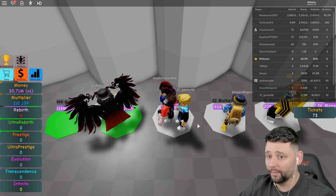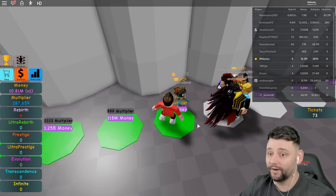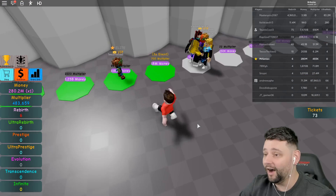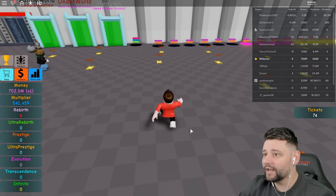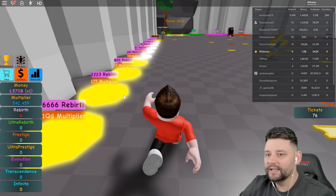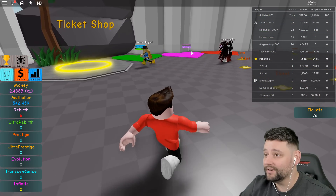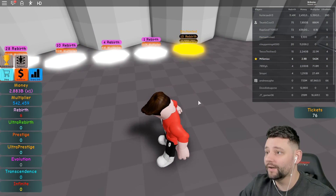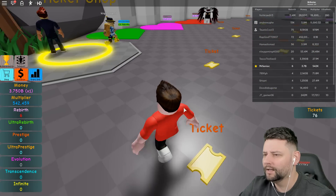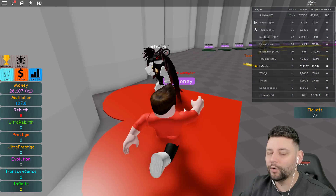I'll just chill here. We're getting the big one coming in - nearly 200,000 as a multiplier, nearly 300,000 - damn, we're killing the game! We've got nearly half a million multiplier - we've now got over half a million! Is there anything special I could do with this half million? The lowest rebirth option is 150k which is good, but still needs 77,000 multiplier for two rebirths. The enchanted one needs at least one prestige and 10 rebirths - I'm not sure how easy it would be to get there.